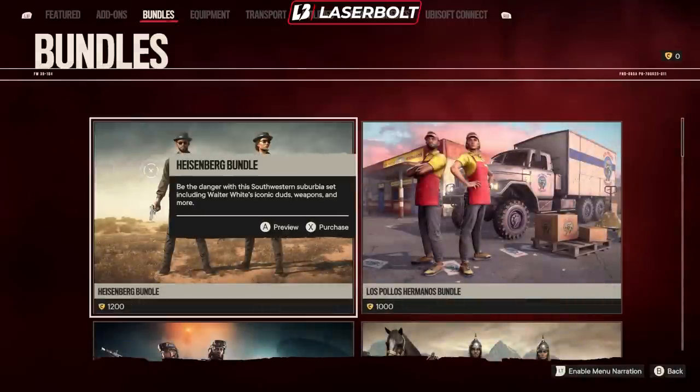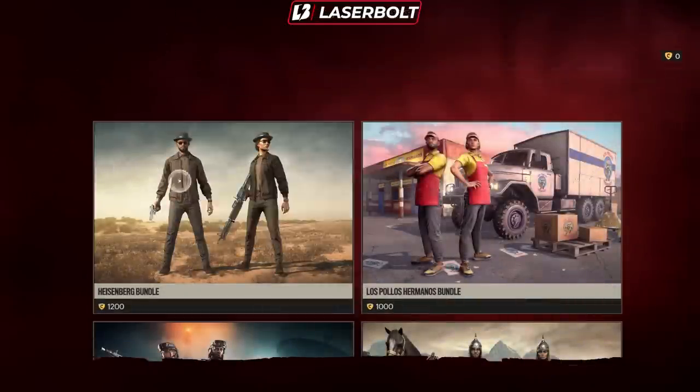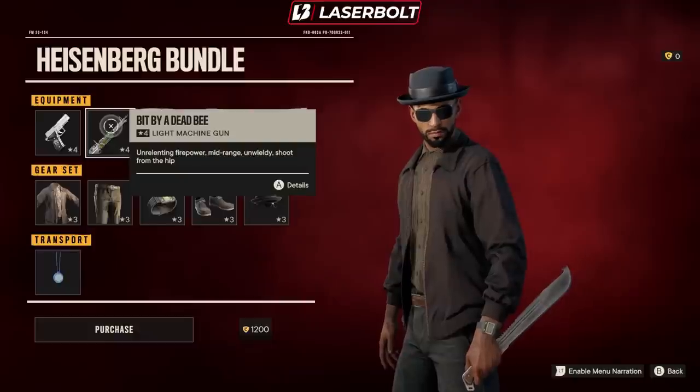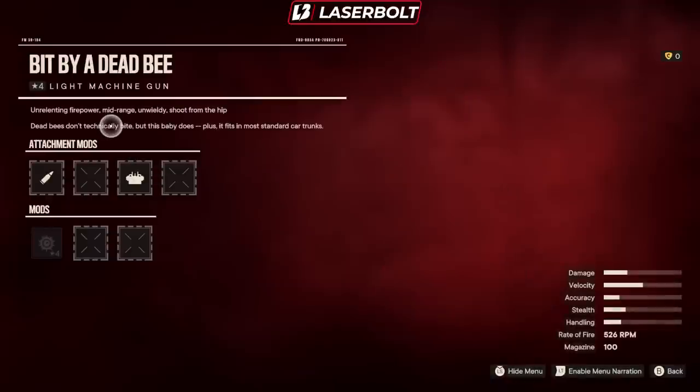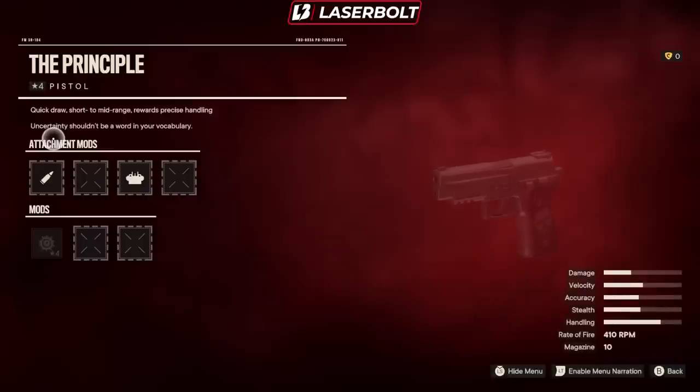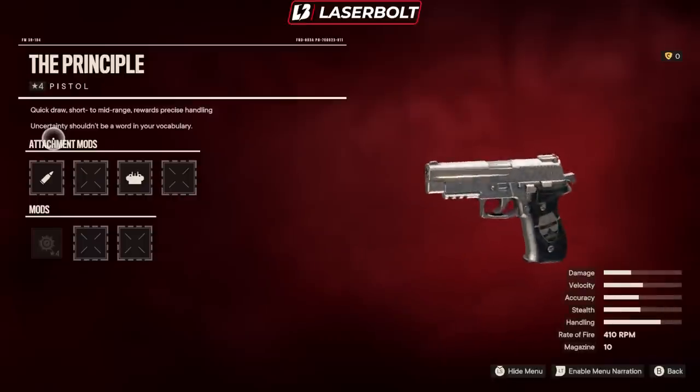We have the Heisenberg bundle. Let's go ahead and preview this one. So we did get a brand new one. We have 'The Principle' — quickly draw short to mid-range reward, precise handling. We have 'Bite by a Dead Bee' — unrelenting firepower, light machine gun. Let's check out the detail. It does come with the ammo sockets. They actually look pretty nice right here.